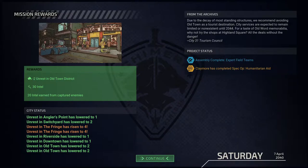More in-game flavor text: 'Due to the decay of most standing structures, we recommend avoiding Old Town as a tourist destination. City services are expected to remain limited or non-existent until 2044. For a taste of old-world memorabilia, why not try the shops at Highland Square — all the details without the danger. City 31 Tourist Council.'